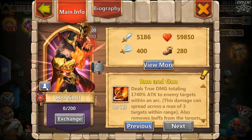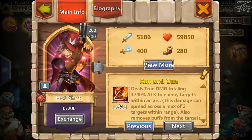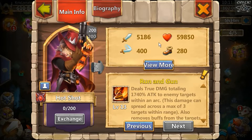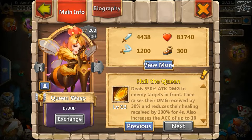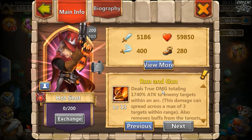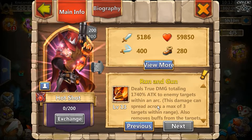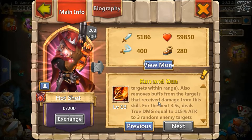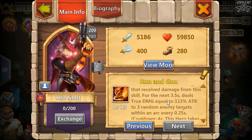Hot Shot at level 13 — that's what he looks like evolved, which is pretty cool. His HP is very low, actually lower than Phobos, so there's a chance he could be very squishy. But his attack is very decent and he attacks fast as well. He deals true damage — I'm assuming true damage ignores damage reduction, similar to Virica — totaling 1740 attack to two enemy targets within an arc. This damage can spread across a max of three targets within range and also removes buffs from targets that receive damage from the skill.